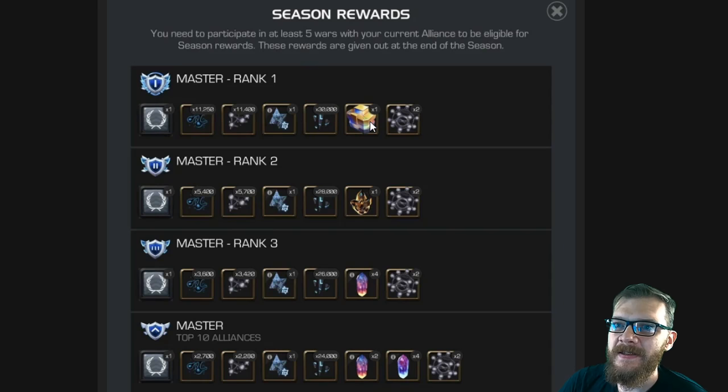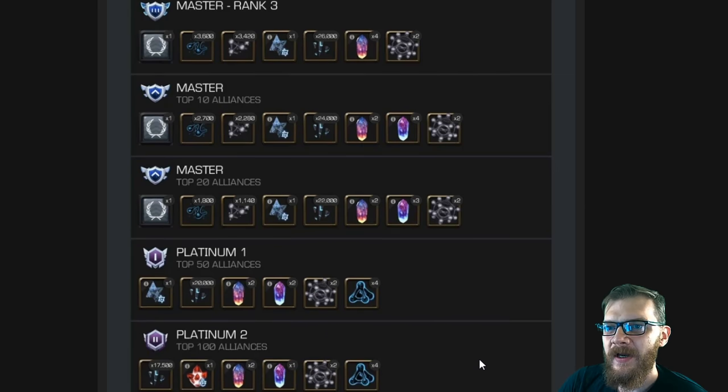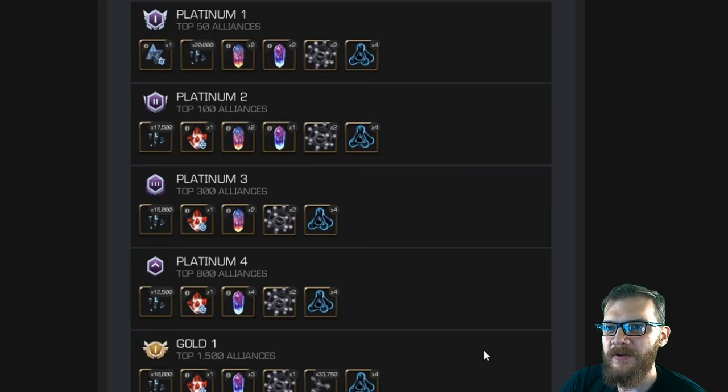All the top alliances definitely get a very significant increase in rewards. We can see Tier 3 Alpha and Tier 6 Basic, a full Tier 5 CC selector for first place, full Tier 5 CC catalyst for second place, 25 crystals for third place, and still significant increases for the rest of the top brackets. The Master bracket has basically been split into two different tiers for top 10 and top 20 alliances. Platinum 1 also still got a 6-star nexus and significantly more Tier 5 class catalyst fragments.